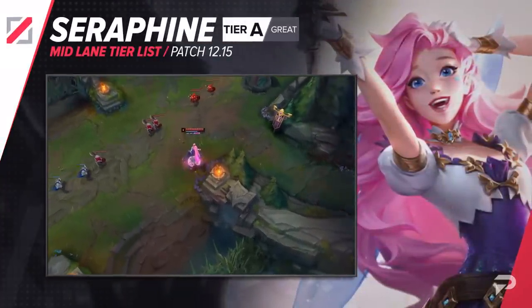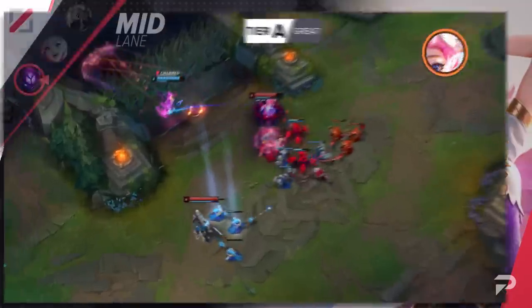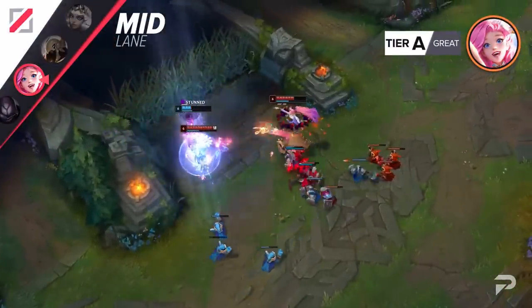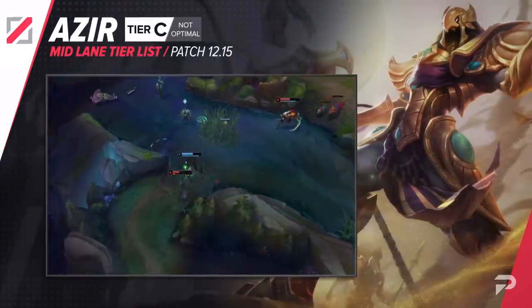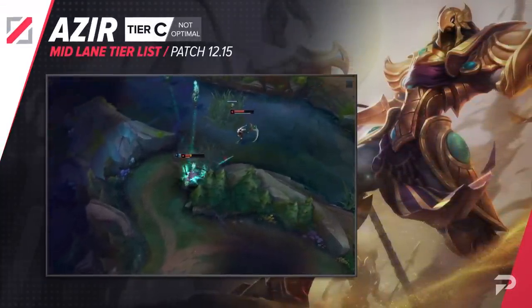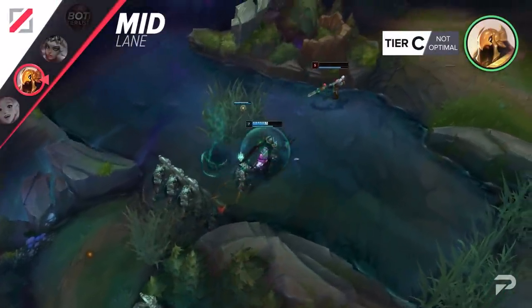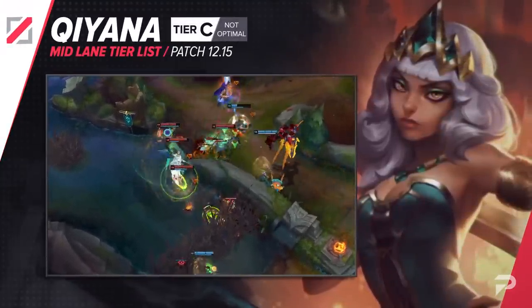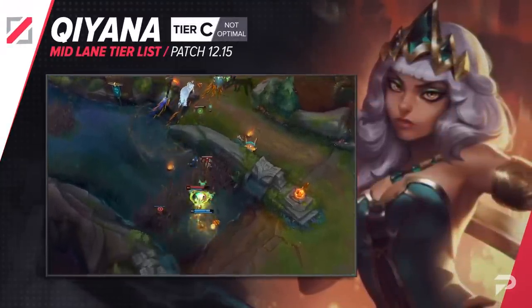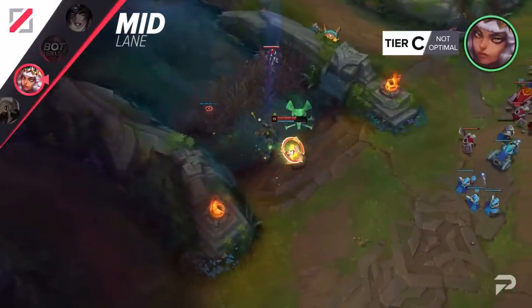After her nerf last patch, Seraphine's stats plummeted, but as players have adapted their play styles and builds, she's risen back up a bit. She's still a pretty good scaling pick, but obviously not nearly as OP as before, so we're just moving her up one notch to the A tier. Azir drops all the way down to the C tier. He has little to no early game presence, takes too long to come online in this meta, and once he does, he's still not as strong as a lot of the other meta picks. Just like in the jungle, Qiyana mid was hit super hard by the nerfs on this patch. That being said, she still has the benefit of solo lane gold and XP, so she's not quite as bad as she is in the jungle — she'll be in the C tier for this role.